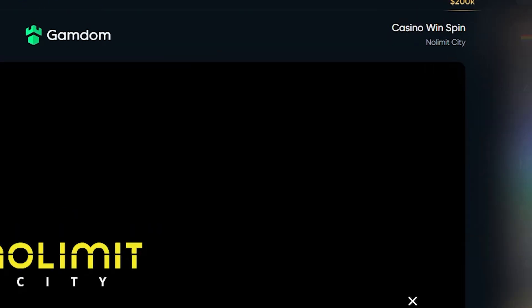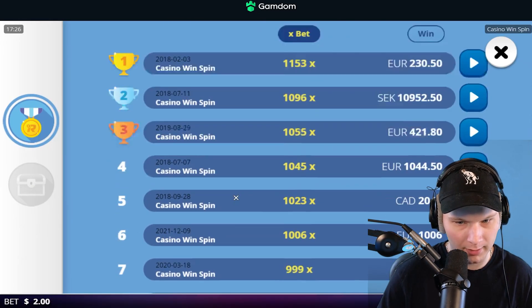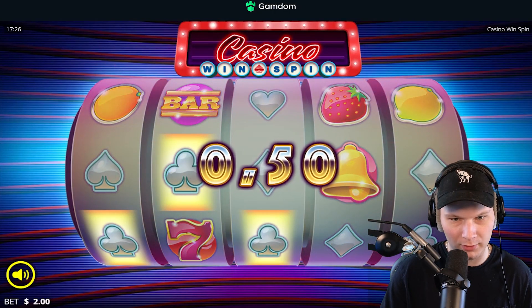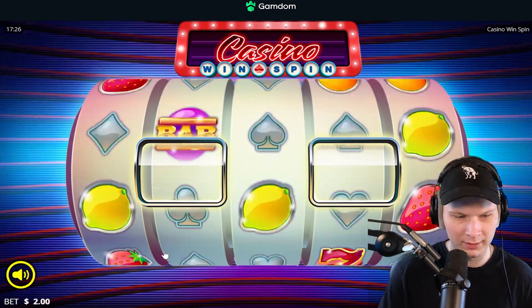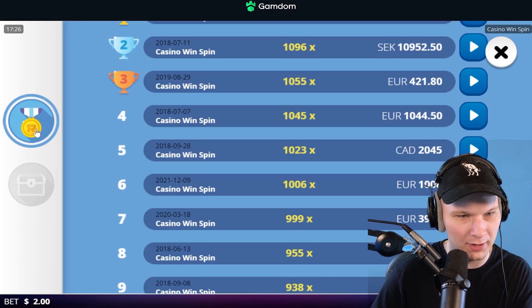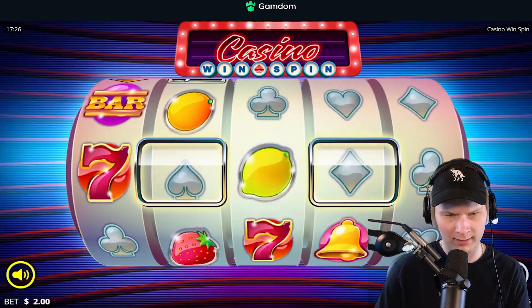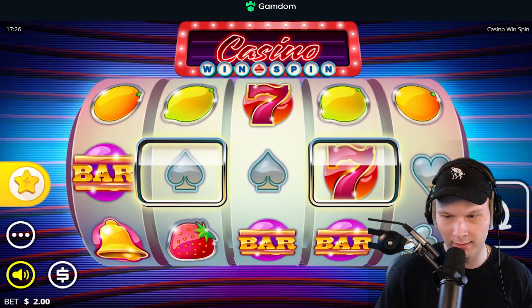Casino Win Spin — never played this before. I don't think we have bonus buys; I don't think you can buy the bonus. We'll do big spins — two dollar spins — and see if we can get into something. It looks like one of those traditional slots. No good hits yet. I'm seeing a thousand X on the paytable, which would be amazing on two dollars. Give me seven seven seven — that has to be massive.